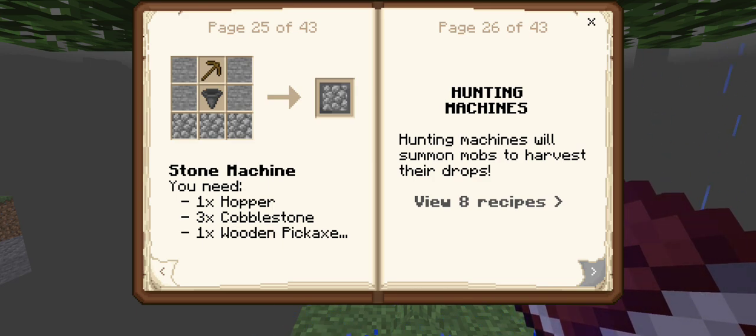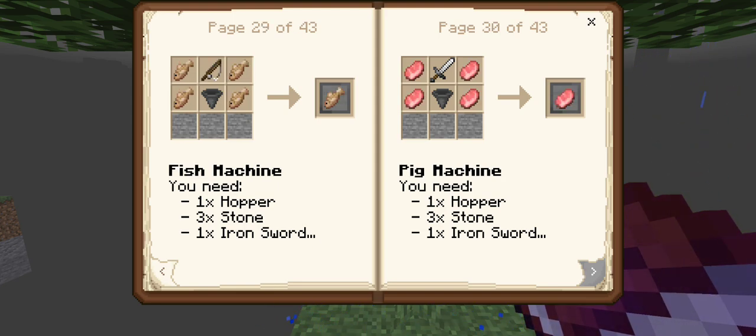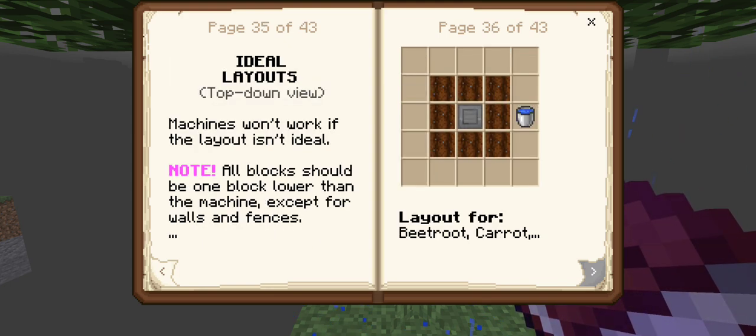Stone machine. Hunting machines - that's cool. Hunting machines will summon mobs to harvest their drops. Poor chickens. Cows. Fish machine - that makes me laugh. Pig machine. Sheep machine. Skeleton machine. Zombie spider. Ideal layouts - machines won't work if the layout isn't ideal. All blocks should be one block lower than the machine, except for walls and fences.